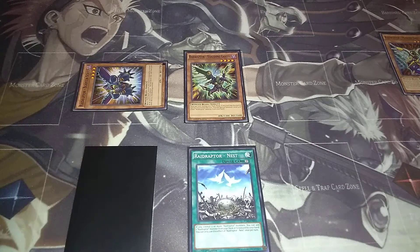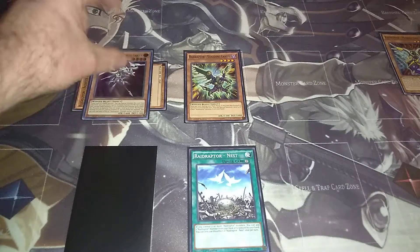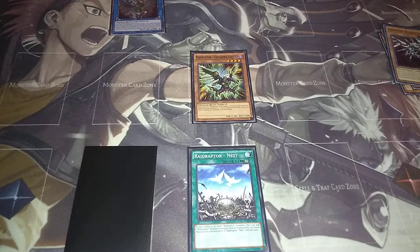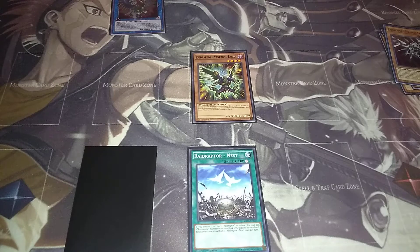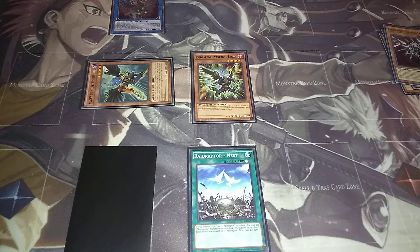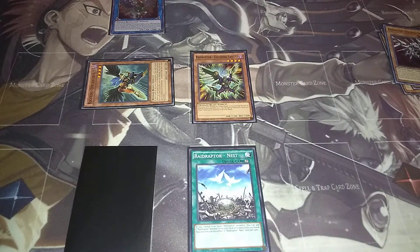You're going to play Raid Raptor's Nest — don't forget to actually play that first, guys, I cannot stress that enough. Then you're going to special summon Strangle Lanius, which will allow you to get a Raid Raptor monster and add it to your hand with a different name. We're going to add Raiders Wing so you've got that. Now we're going to take these two and link them together for Wise Strix. Wise Strix's effect activates, and you can grab Zephyros the Elite, who is a really good extender since it's a winged beast and can bounce cards back.